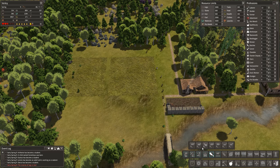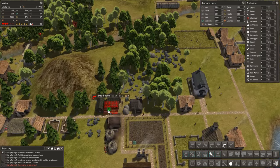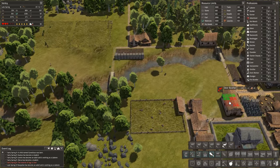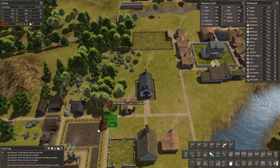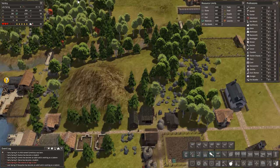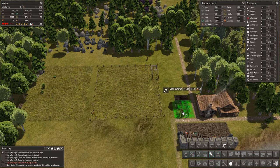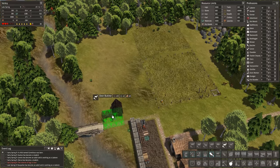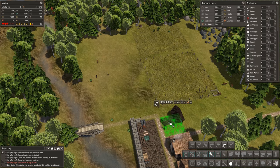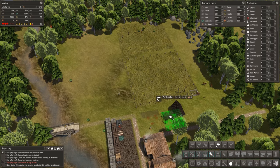We need a venison butcher — that'll be deer because we've got the hunting lodge which is going to make venison. I'm assuming they will take that all the way up here, but maybe we need a barn closer down here. They're putting it in here as well, which is kind of cool. It's all about these guys actually getting it. Maybe if we put them here — I'm tempted to leave a bit of a gap. I like to decorate so I'm just trying to plan it out in my head.